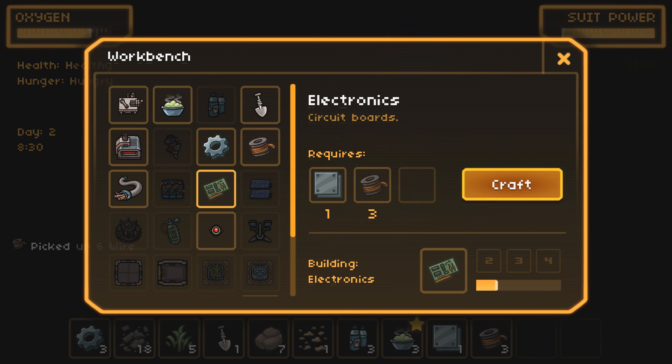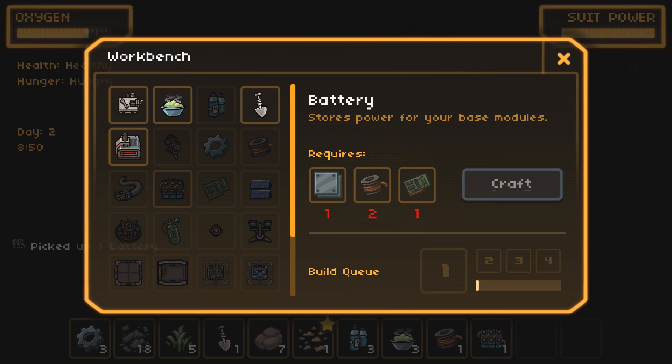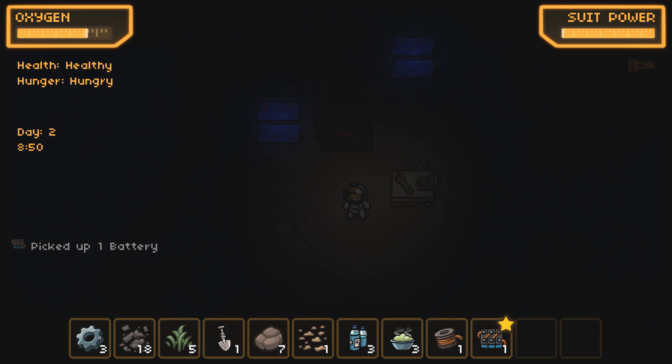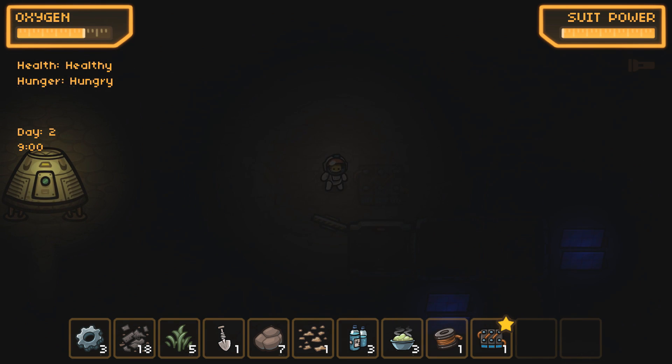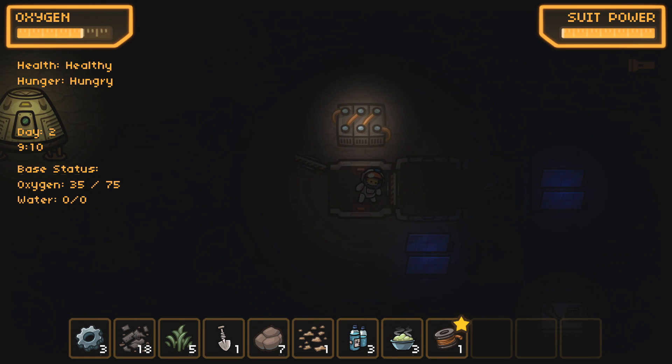From there we'll make some more circuitry. Now that we have circuitry we will make a battery so that's all nice and placed for tomorrow. With the battery I'm just gonna put it — oh, that's a huge battery, good lord, that thing is massive. With the battery bank, hopefully that keeps us nice and taken care of. We only have 35 oxygen inside of here, but that should be enough to get us through the night. Let's wait this thing out.